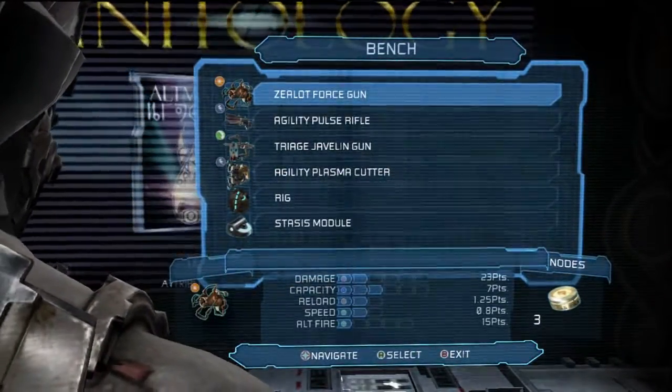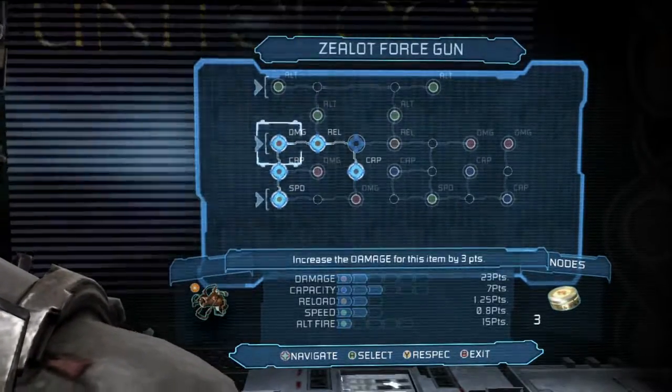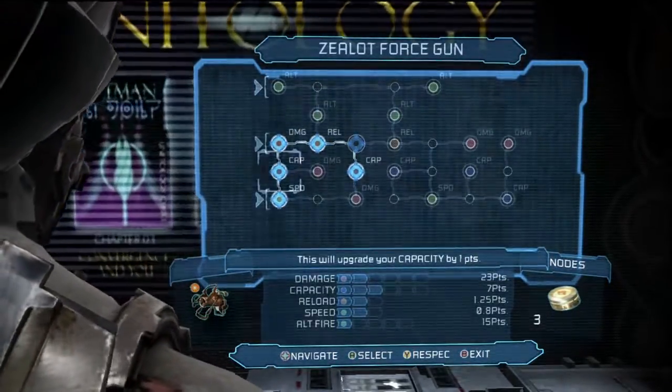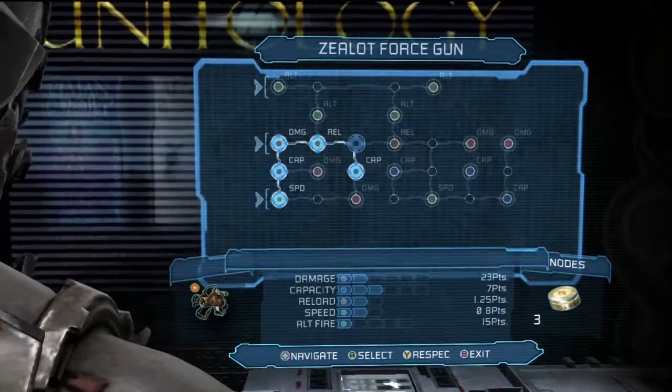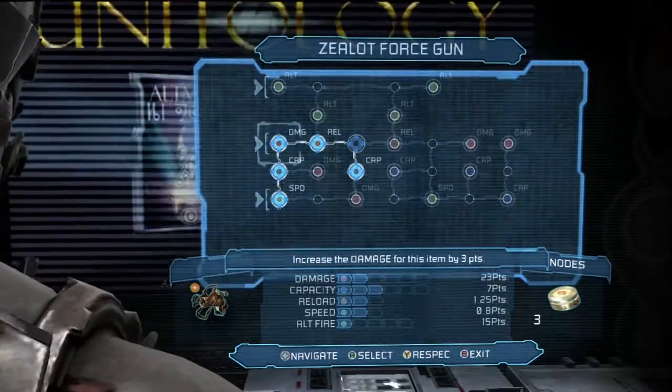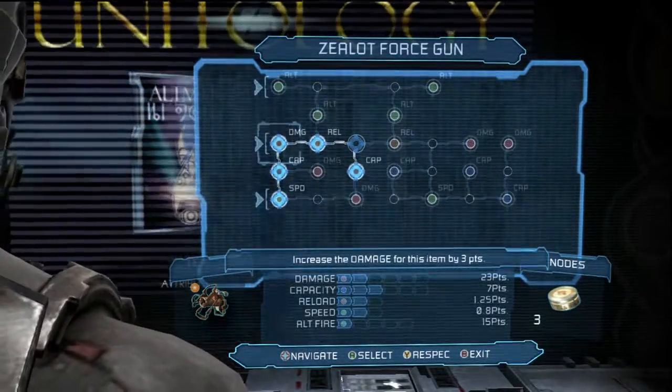Right here, it's the Z-Lot force gun. I paid — I got one damage power node put in, a capacity, magma, two capacities, one reload, and one speed. Really, that's about what you would have at this point in the game on your hardcore run-through.